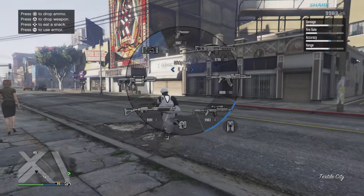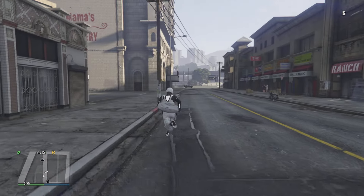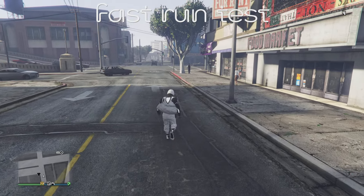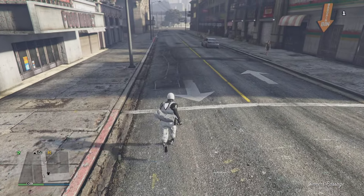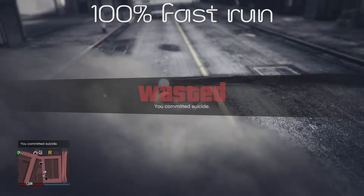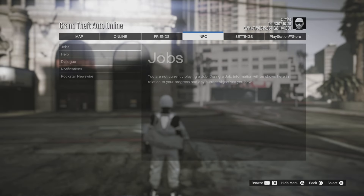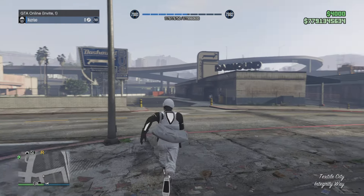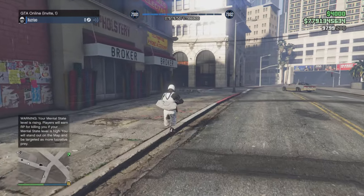Last but not least, we're going to test out the fast room. It does have 7.7 billion dollars, a 1 billion KD, and decent outfits.